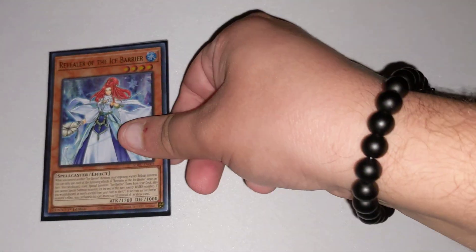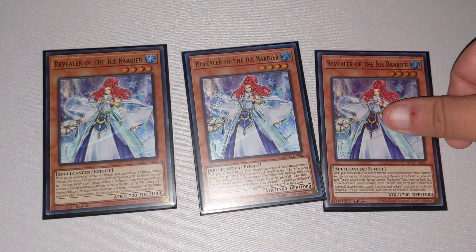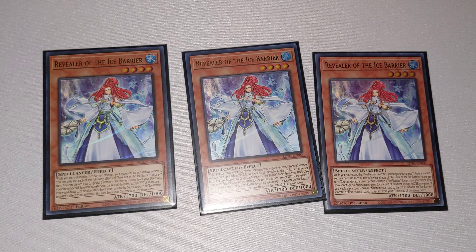So to kick things off, we have three copies of Revealer of the Ice Barrier. This is one of the newest cards in the set. While you control an Ice Barrier Monster, your opponent cannot Tribute Summon. It also lets you discard one card and Special Summon an Ice Barrier Monster from your deck. You also can't Special Summon monsters for the rest of the turn except Water Monsters, but the good news is you only play Water Monsters, so it's a win-win.